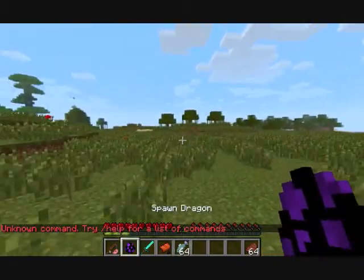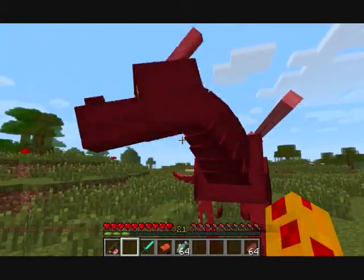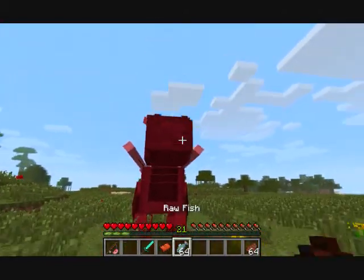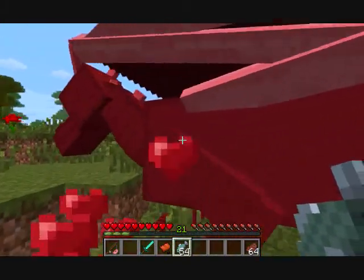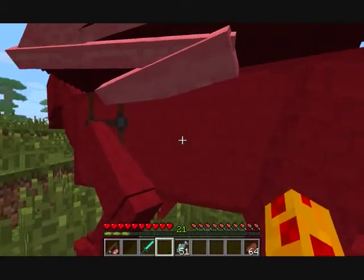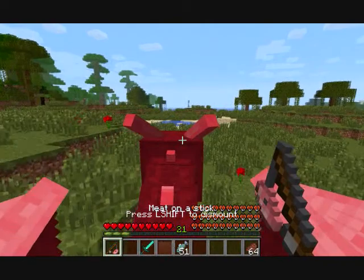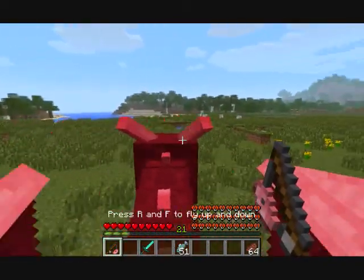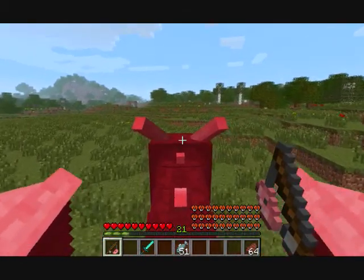I tried slash spawn emerald dragon but it doesn't work. I'm going to go and tame this awesome thing right here - listen to it, look at it! I'm taming it with fish and it loves me now. I have to equip it with the saddle and hop on, and now I can ride it. Look how many hearts it has!